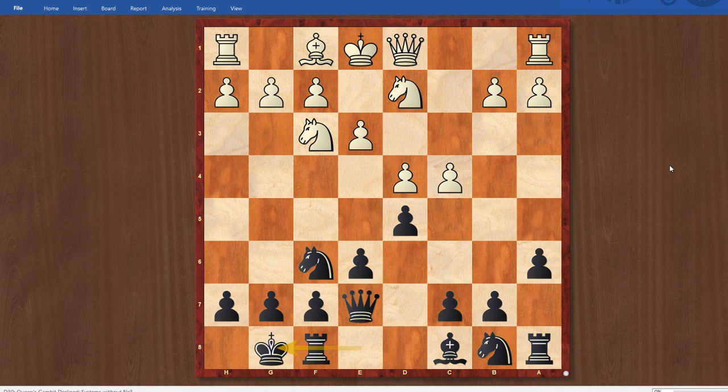I castled, and now Bishop d3 was played. The question here you have to ask as the black player is: which pawn break am I going to go for — c5 or e5? Or am I going to play solid and not try to break? That's the quintessential question here, because if I take on c4, the Knight comes to c4 and there's this annoying bind on e5. And obviously I can't really play e5 right now because white is clamping down on it.